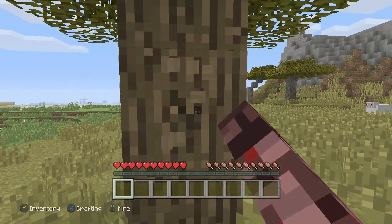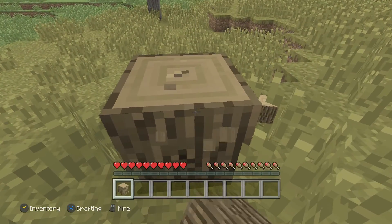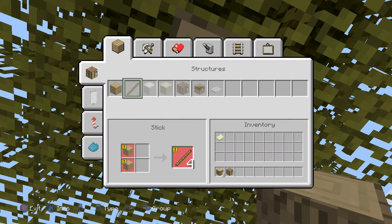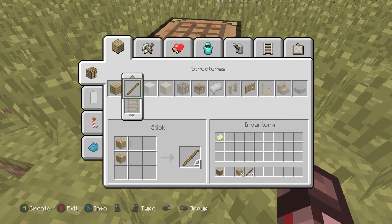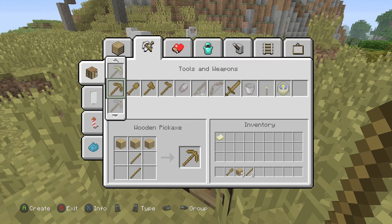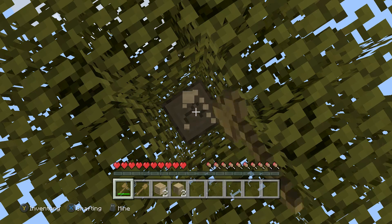There's pretty much unlimited dirt in the world so that won't be hard, but we will need to collect some dirt because we might not get the amount of wood we need for the house. I've got a wooden shovel and a wooden axe, so let's start chopping down these trees.